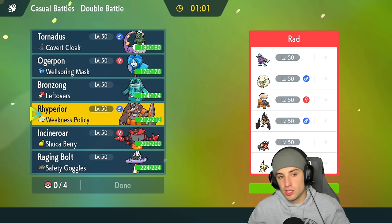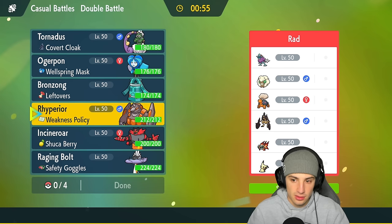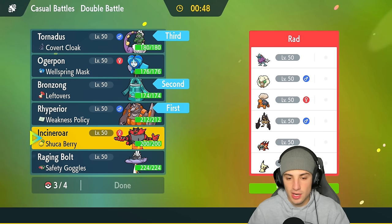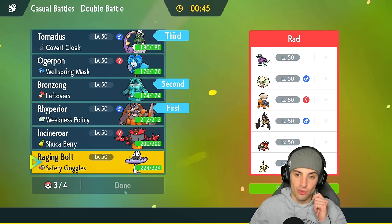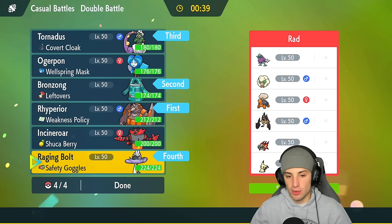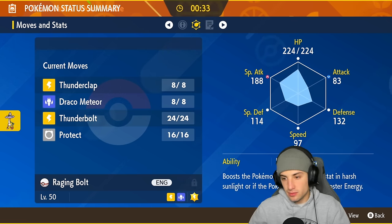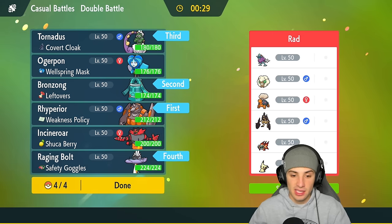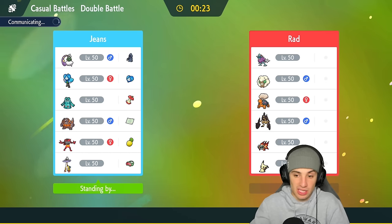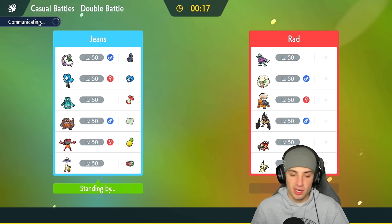I also want a Pokemon that can control weather — Tornadus could come out here. I'm going to bring in both Bronzong and Ryperior, set up trick room, and go Tornadus late game with Incineroar or Raging Bolt. Raging Bolt is not bad for first-turn priority — its HP and Special Attack are 188 and 224. In trick room with 94 speed, it's not bad going up against Whimsicott, Walking Wake, Chi-Yu, and Ceruledge — they'll all be faster than it, so not bad for us.